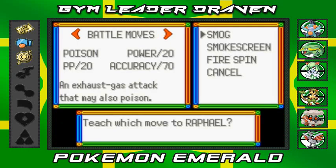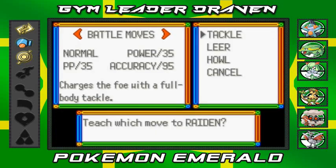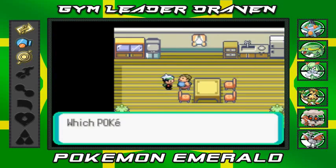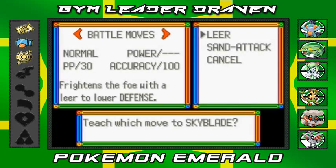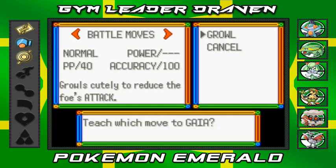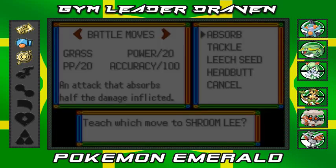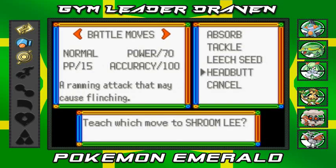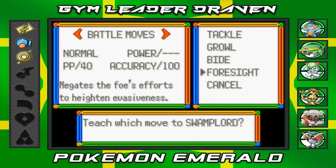Let's check Raphael - it actually knows quite a few old moves it's trying to remember. Let's check Raiden - nothing useful right now. Checking Skyblade - nothing yet. Gaia only knows Growl - that's ridiculous. Shroomly, do you have any move to relearn? Headbutt? I replaced it with Strength so I don't need it. Let's check Swamplord - it only knows moves from its previous form.